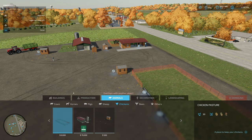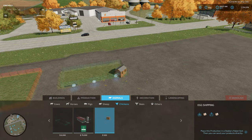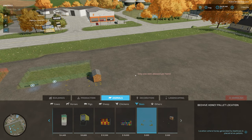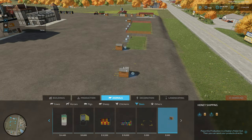For chickens, we have the chicken coop and then the egg shipping building. Do the exact same thing as with the wool building — just plop it down, and if you get the overlap warning, hit V to ignore it and place it. For bees, if you've got a mod with multiple pallet triggers, you can put those down and just place the honey shipping building on top of it.